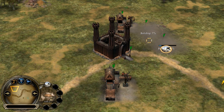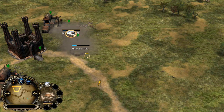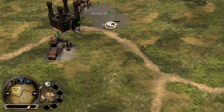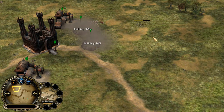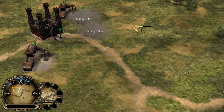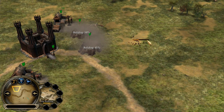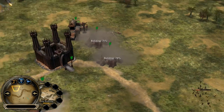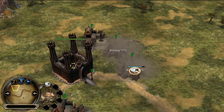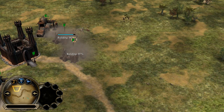Turgon decided to go with another strategy — two orc pits at the start. Nathan just spotted his opponent. He's eager to win this game; if he doesn't, he'll be knocked out of the tournament and won't make it from the quarterfinal to the semi-final. Turgon, on the other hand, is one game away from reaching the semi-final.